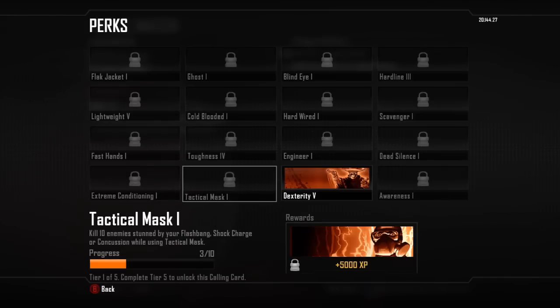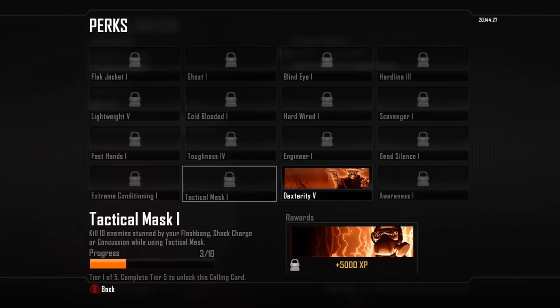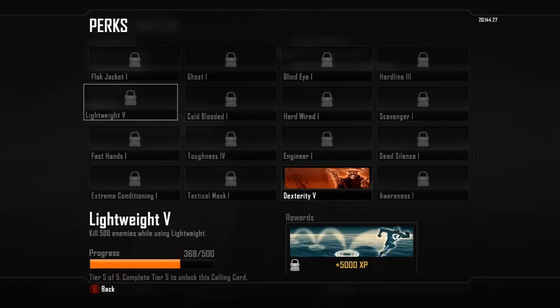You can choose what order you want to do them in. Extreme Conditioning would be easier because it's killing enemies after sprinting, which is a lot easier than killing enemies while stunned, concussed, or hit by a shock charge. But I like Tactical Mask more.